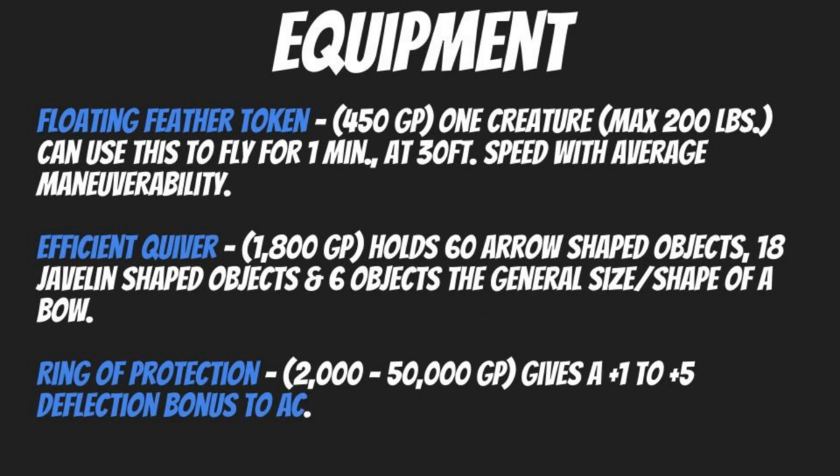The Feather Token — Fly version — costs only 450 gold pieces. One creature weighing up to 200 pounds can fly for one minute at 30 feet speed with average maneuverability. Being able to fly provides positioning, battlefield mobility, hazard negation, and can even negate some cover bonuses. Having a couple of these on hand adds great utility and mobility for a wide variety of situations, not all of which need to be combat.